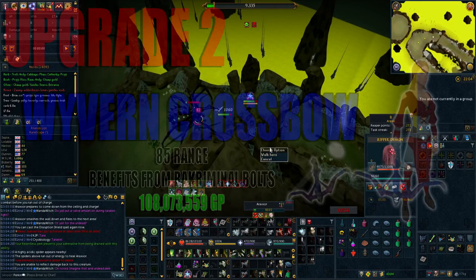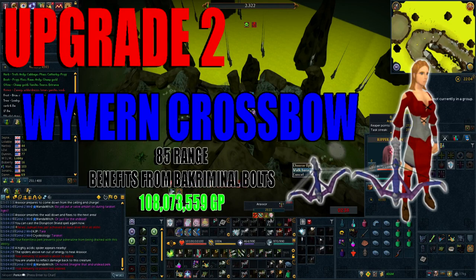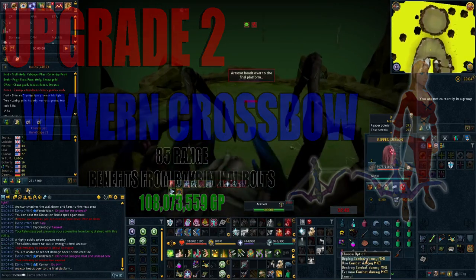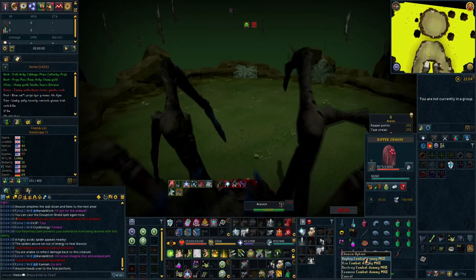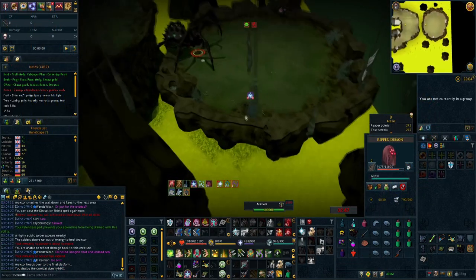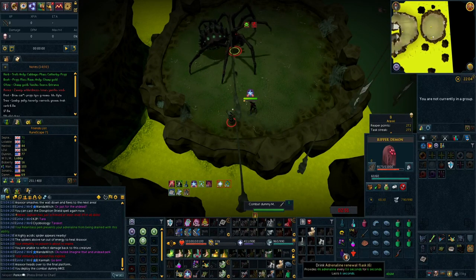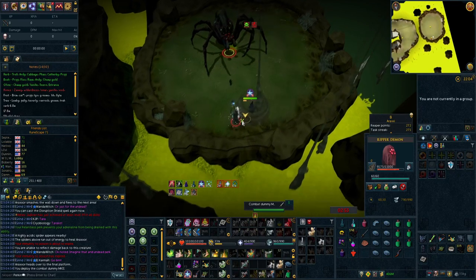The next upgrade on the list is the Wyvern Crossbow, which is a tier 85 range weapon that also benefits from crossbow bolts. This will set you back approximately 108 million GP. The crossbow also has a chance to deal a damage over time effect in the form of poison damage, which deals more damage the longer the player is attacking their target, stacking all the way up to 10 tiers of poison damage.